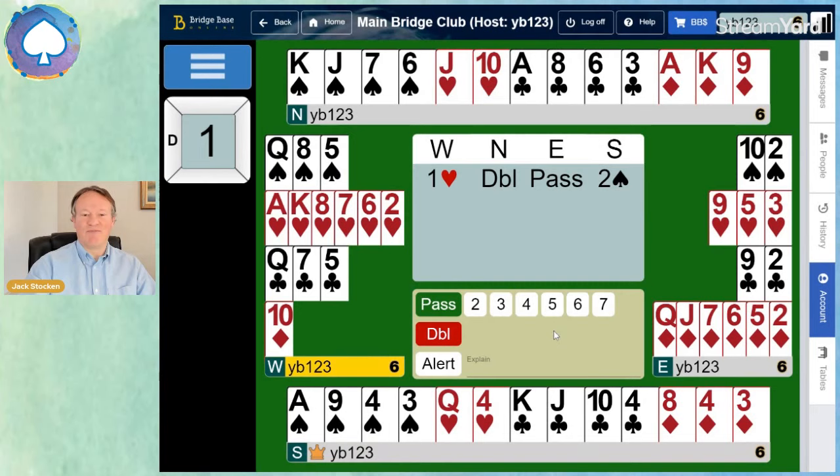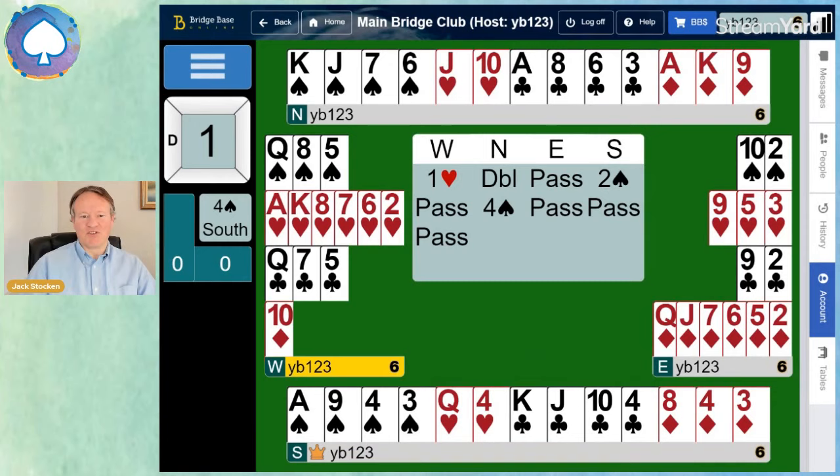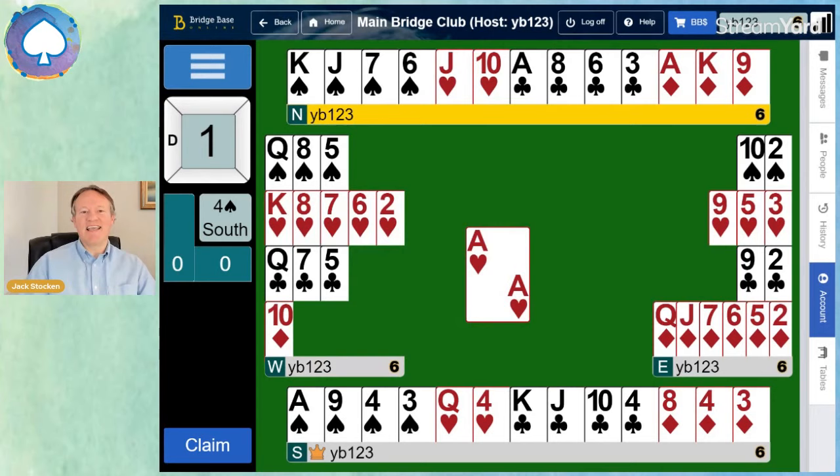Back to North. This is very good for North now, because with 16 points, knowing that partner has 9 to 12, they can bid straight to game — four spades. That will end the auction. Let's see if we can make four spades and practice our play. We've bid the hand very nicely. Ace of hearts lead, of course — Jack's favourite lead, ace from ace-king, as it's known in parts of North Yorkshire. Thank you, partner, for the dummy. We're going to decide whether to draw trumps in a second.